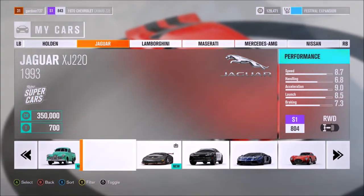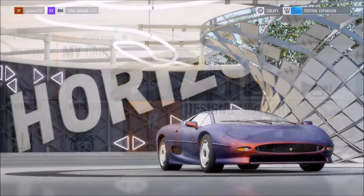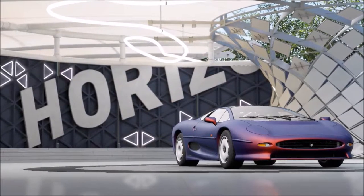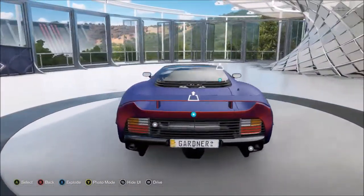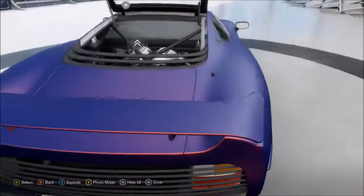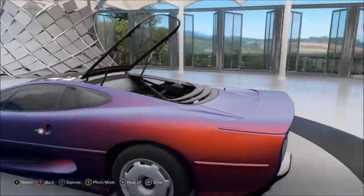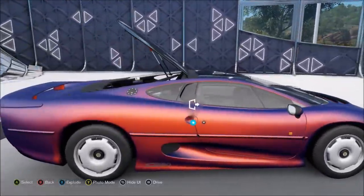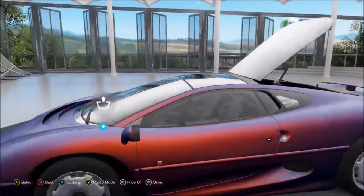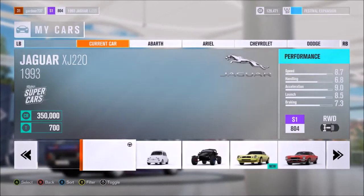Next is my Jaguar XJ220, which is the first car that I got off the auction house. For some reason when I'm in the garage it doesn't show up — I don't know why. This is my XJ220. I might change the colours because I'm not too keen on it anymore — when I first got it it looked alright but it's just not doing it for me anymore.